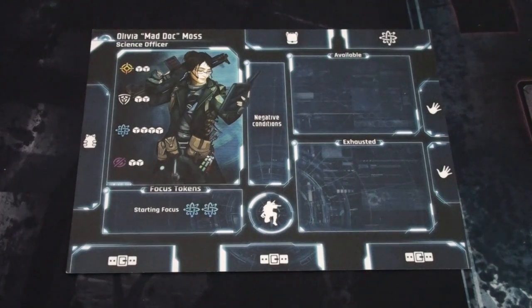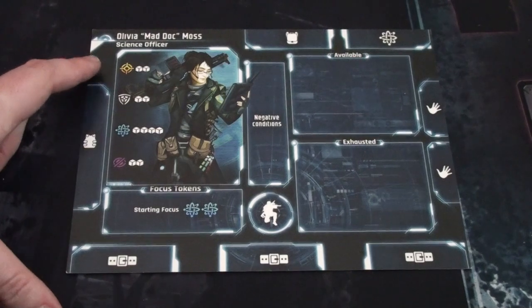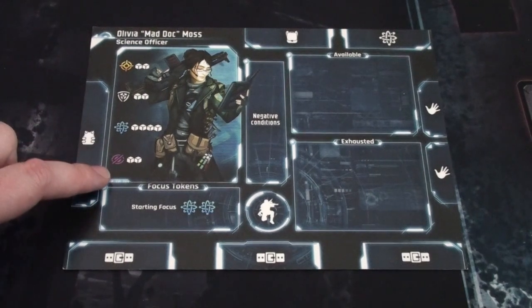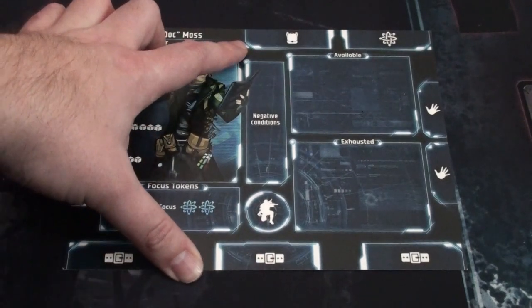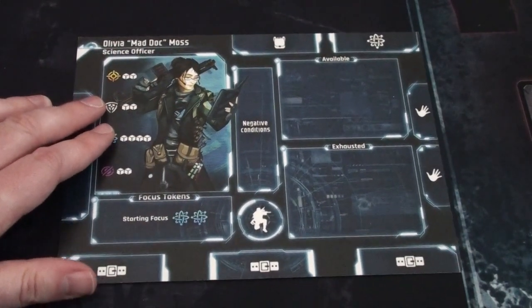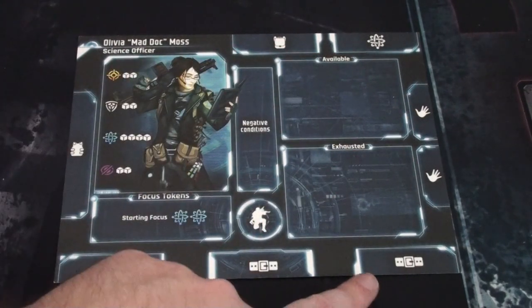A couple of things to note about this card: here are the stats for different skill checks — attack, defense, science, and stealth or covert skill. Around the dashboard are areas for your equipment. Up top you have your bag, where you hold equipment you're not currently using. There's a discovery space for alien tech, two hand slots, three utility item slots, and one armor slot.